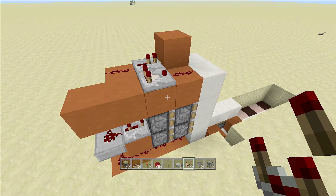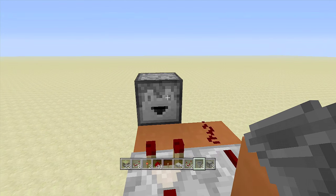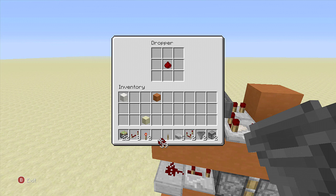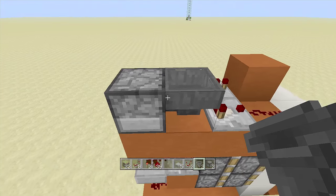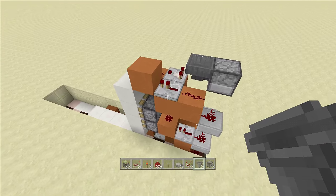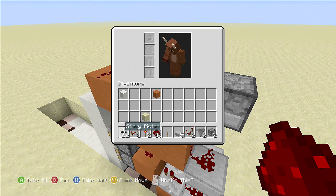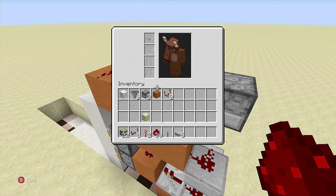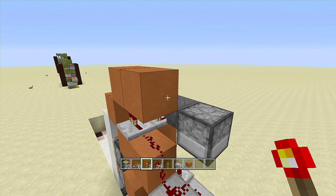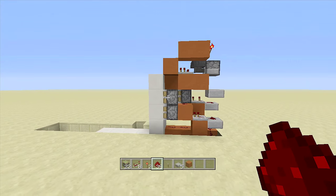Going into this piece of redstone dust, place your comparator going that way, then come over one block with your dropper — make sure it is a dropper, not a dispenser. Go into sneak mode and place a hopper going into the side of your dropper. Go inside the dropper and place in one item — I'm using redstone. Then break the two blocks underneath these two. Next place a piece of redstone dust on top of the block in front of your one tick delay repeater, come out two blocks next to the dropper, and place a redstone torch off the side of that block. Add two more pieces of redstone dust and one whole side is completely done.